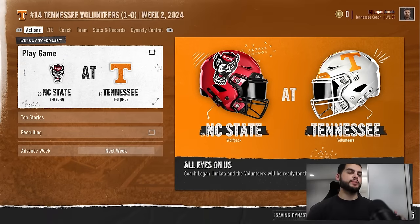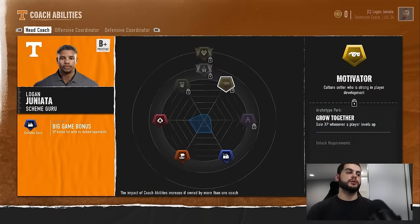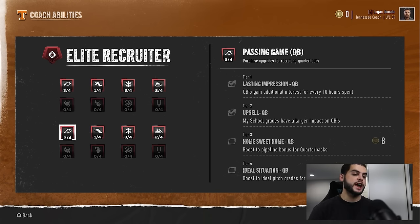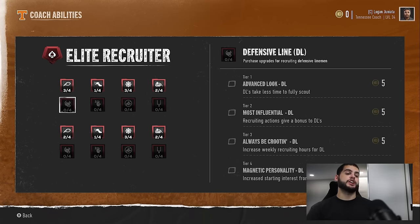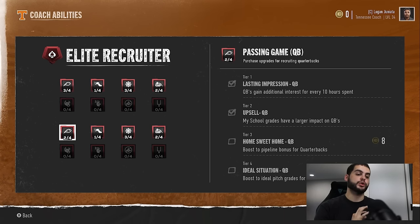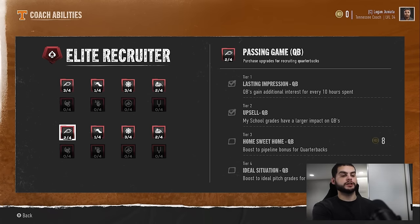This is where recruiting packages come into play. Go to coach abilities — under recruiter, the 'always be crutin' and 'most influential QB' abilities at tier two and tier three are so important. Your coordinators also need to have theirs. The combo of tier two and tier three in the top rows, plus tier one and tier two in the lower rows — those combinations for almost any recruit will make it so hard for any team to beat you.